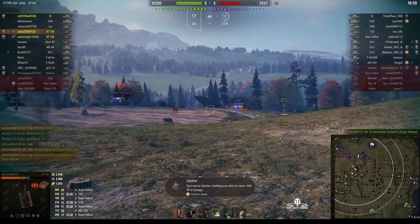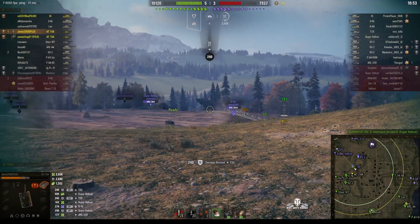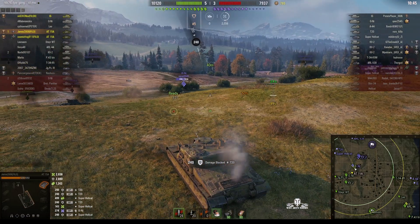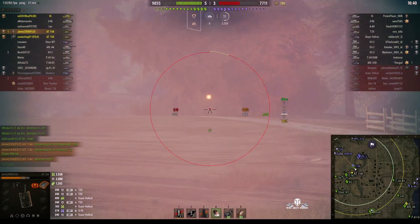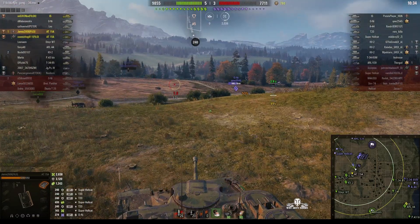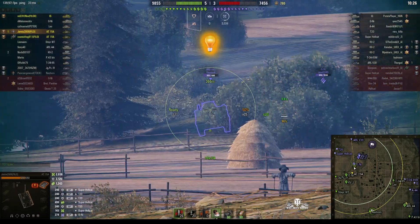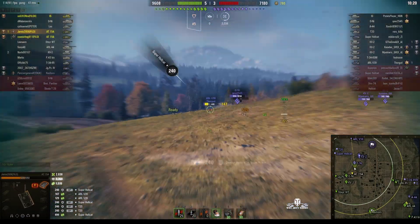He narrowly missed the Hellcat there. He's bouncing rounds off the T20 but firing rounds back down the line of fire — still bouncing that guy's 90 millimeters. They just can't get a shot into him. The Super Hellcat changed position. He's now going to push on the Oney. Found the ARL V39 again — that guy just popped down because you can see his weak spot, which is the cupola directly on top of the vehicle.